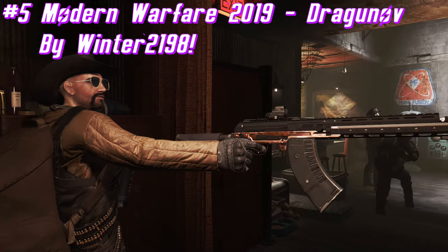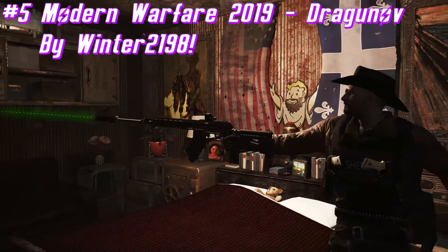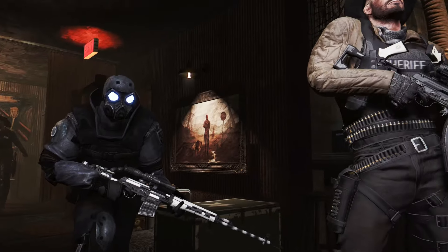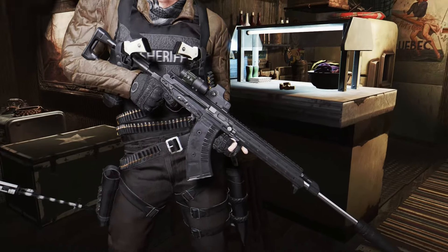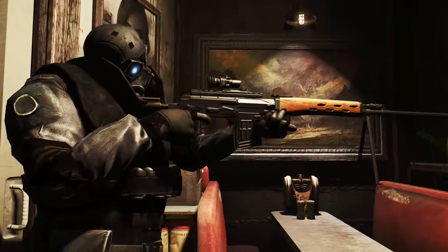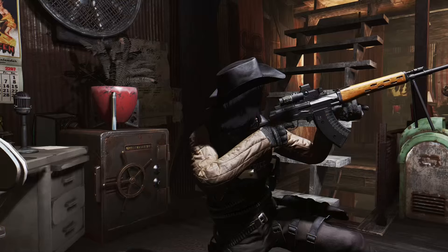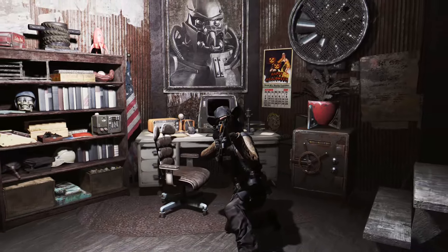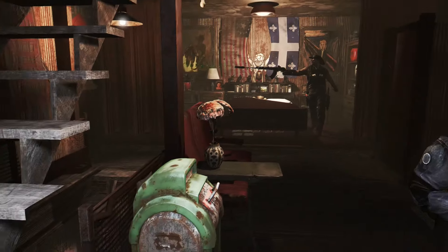Now for the fifth mod and second weapon for today, we have the Modern Warfare 2019 Dragunov by Winter2198. This mod adds the Dragunov from Modern Warfare 2019 into Fallout 4. This weapon is a Soviet workhorse chambered in 7.62mm x 54mm R — a gas-operated semi-automatic sniper rifle that allows for rapid follow-up shots. It requires Stooge's COD modding framework version 2.1 or above to be installed, otherwise you will have pink textures. It also requires the See-Through Scopes mod. I'll briefly show some gameplay testing before moving on, and there will be a timestamp for the next mod if you'd prefer.